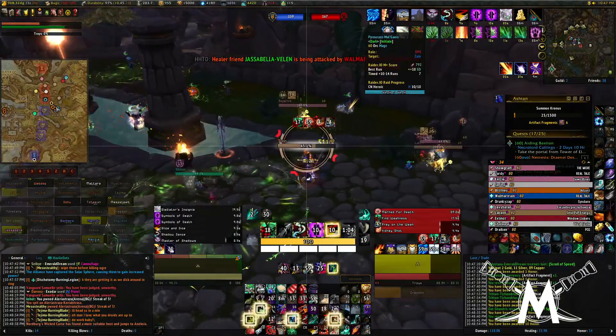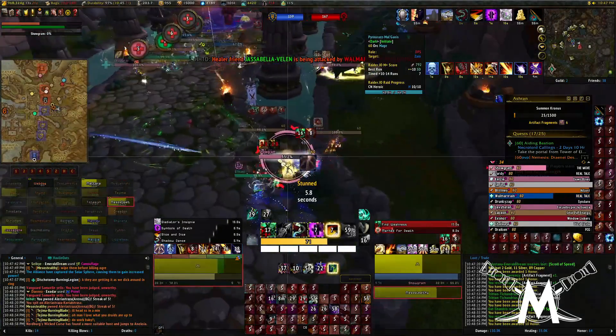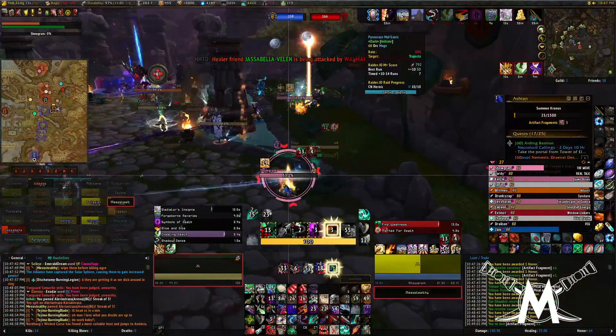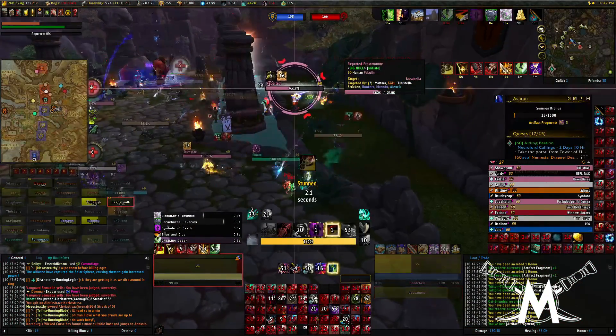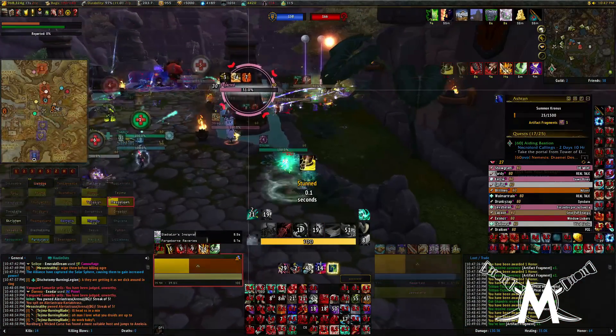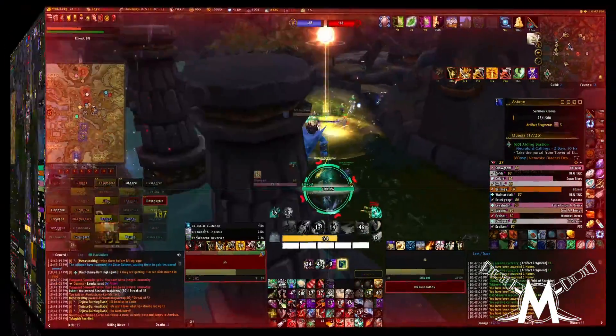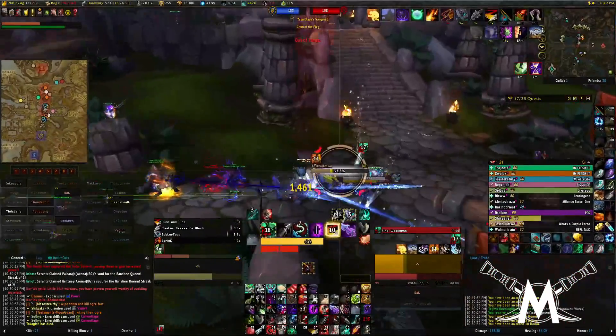Shadowstep stun to the warrior. I'm way out in no man's land now though - you can see on the minimap in the upper right-hand corner, I'm over by myself. The rest of the team's over there. I knew that was going to happen. Let me shadowstep back in, try to get any stuns or anything I can before I go down.